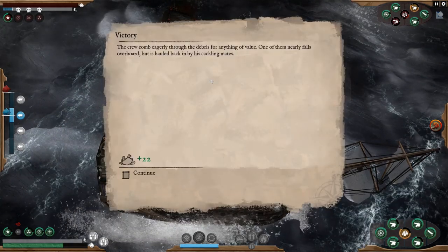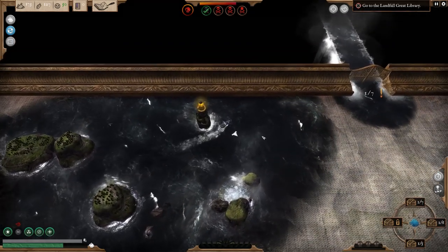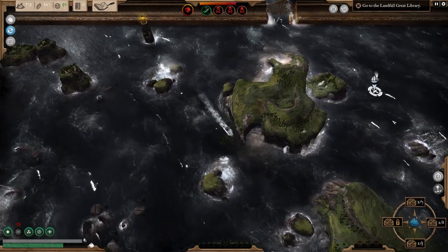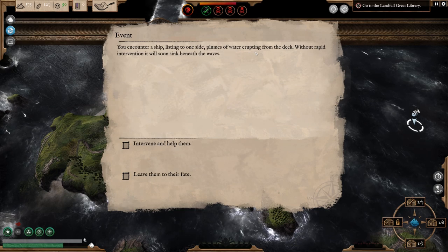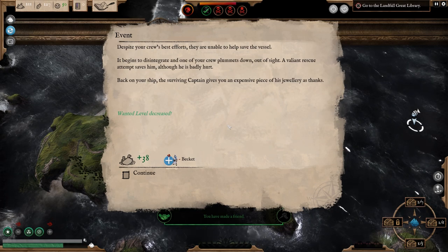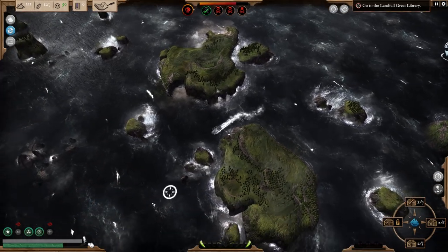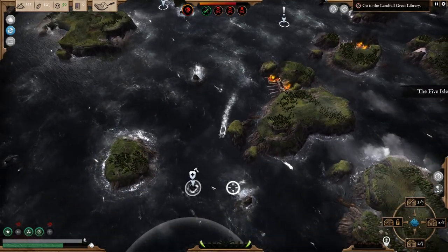Not too bad. We did take more damage — largely due to my incompetence as a captain, which is not surprising in the slightest. But we did manage to get some gold. One of these locations has now been completed and marked as sorted. We can check out the main map — there is a dock over there so we'll head down that way to repair the ship. There's something over here: you encounter a ship listing to one side with plumes of water erupting from the deck.